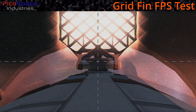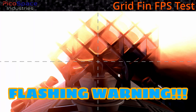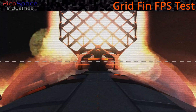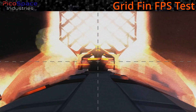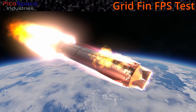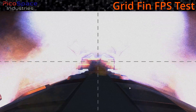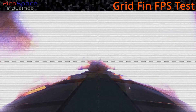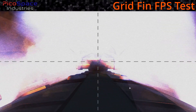A bunch of cameras have been placed on the craft — fair warning if you're subject to seizures, there's a lot of flashing as we switch between cameras watching the grid fins and the main third-person view. Switching between them, we can see a lot of action with the grid fins and everything seems to be going pretty well with no noticeable slowdown.